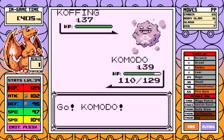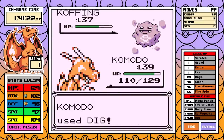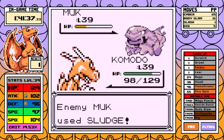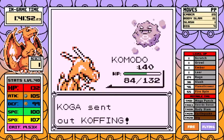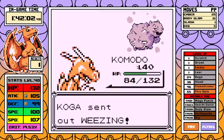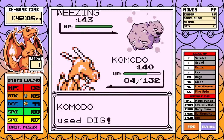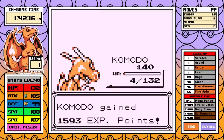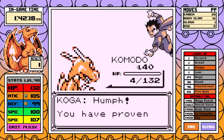With great stats and access to Dig, doing Koga in this order isn't exactly hard — it's a pretty straightforward fight. I just dig some holes and get through the battle. Towards the end, I don't knock out the Weezing in a single hit, it uses Self-Destruct, and I go all the way down to 4 HP, but I do survive. We're still at one reset and looking pretty strong.